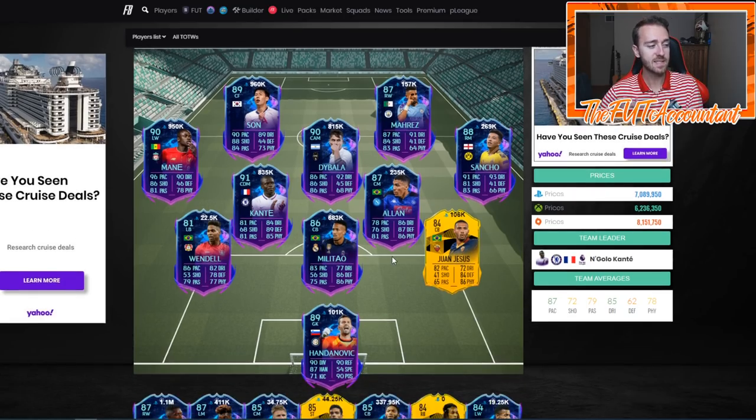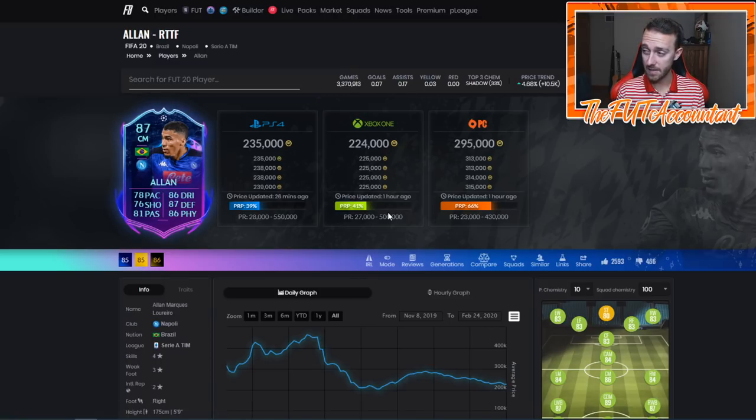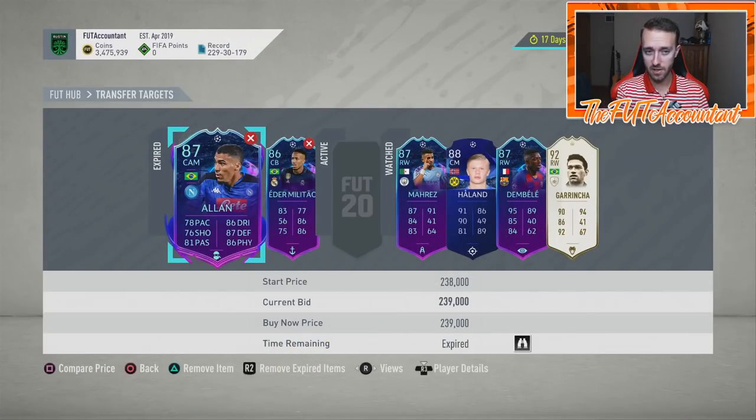Let's say Barcelona beat Napoli - what's going to happen to the Allen card? He's probably going to drop to under 200K, maybe even 175 to 180,000 coins, maybe even 150K. That's probably going to be a buy opportunity because this card would rebound. There are so many Napoli players people use in this game: Mertens, Koulibaly, and Allen himself who is Brazilian and used by tons of people. I'm going to be watching this card very heavily during the sell-off if Napoli lose.